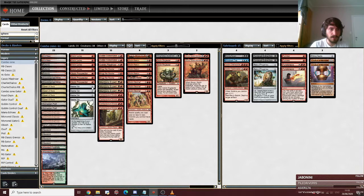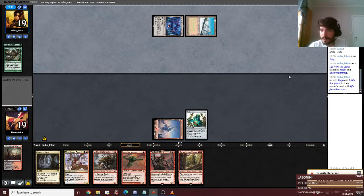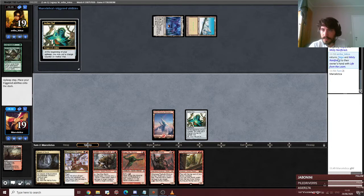I'm just going to play some random decks. Because two ringleaders, a Sling-Gang Lieutenant, and a Goblin Trashmaster were cut from the main board — that's four drops that were cut in favor of two Muxes. It shows that it's a six-drop.